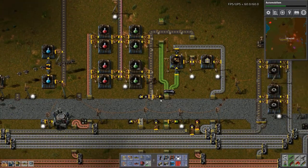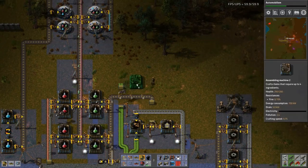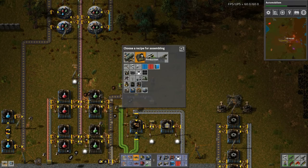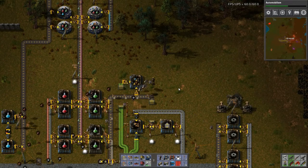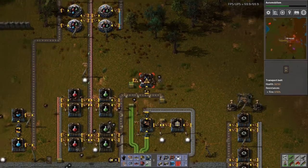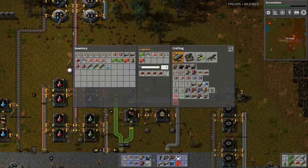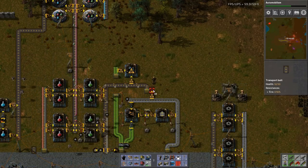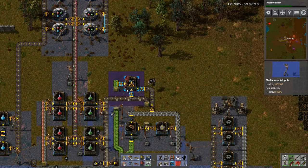Basically what's happening is I've got inserters in the network here. What I want to do is get fast inserters — I can do that here. They also need iron plate. How am I going to get the iron plate up here? I guess I'll just do another filter inserter off of there — which is kind of hokey, but rather than running another main line. Power — all of that is powered.